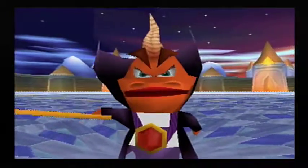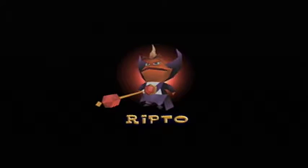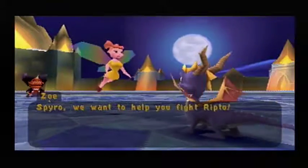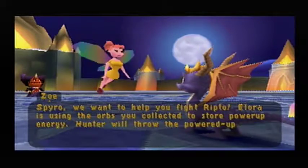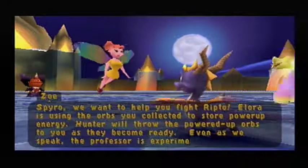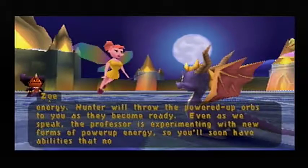Dragon, you've just sealed your... VEIT! Spyro, we want to help you fight Ripto. Allura is using the orbs you collected to store power-up energy. Hunter will throw the powered-up orbs to you as they become ready. Even as we speak, the Professor is experimenting with new forms of power-up energy, so you'll soon have abilities that no one has ever seen before.